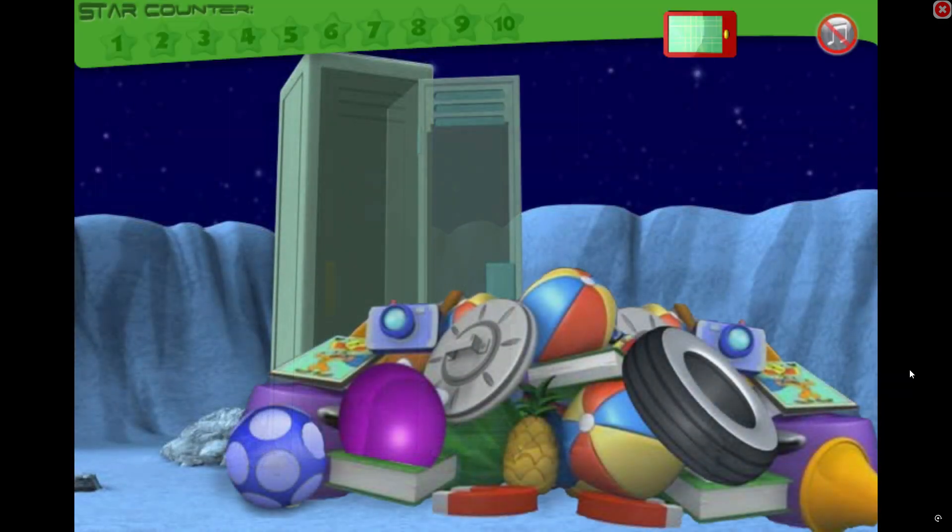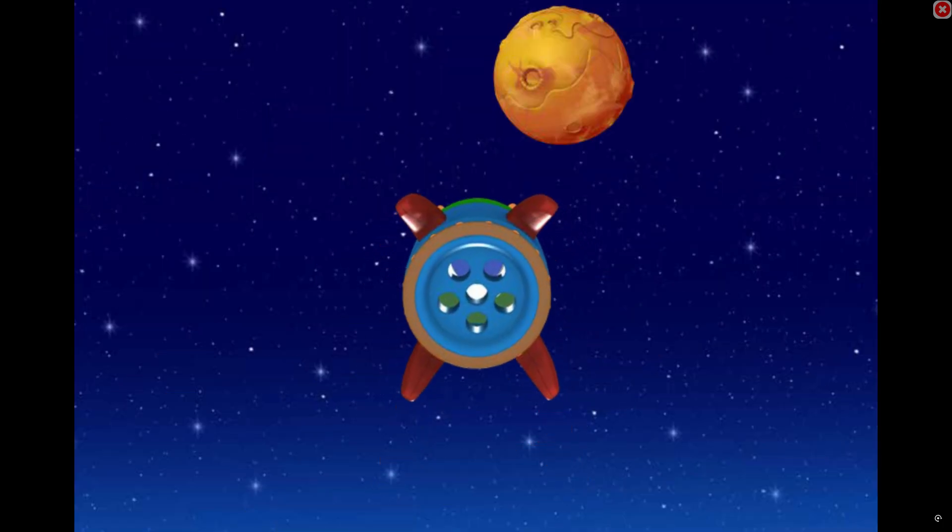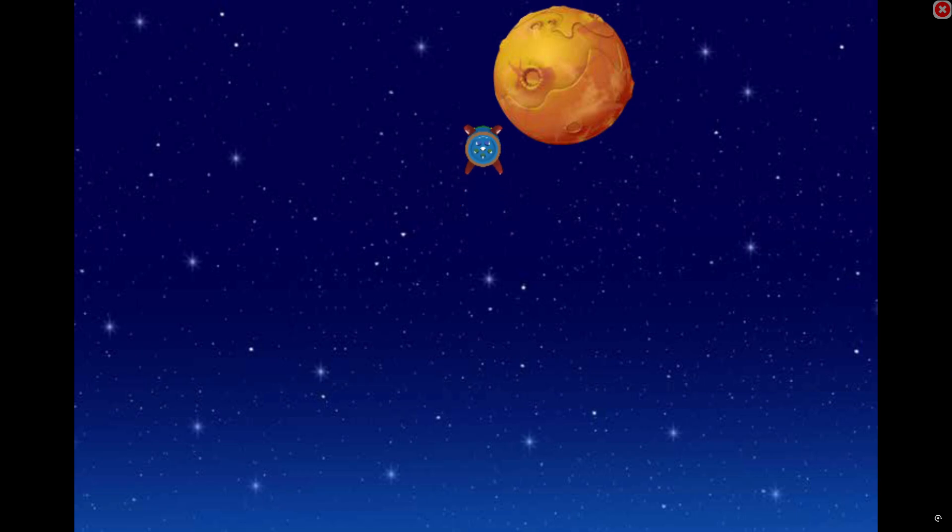You need to find our first three stars inside all the junk that fell out of the space locker. Look around that space junk and see if you can find one. Great! You found the first star, nice going! You found the second star. You found the last star! Great! We're off to Mars for more treasure stars!